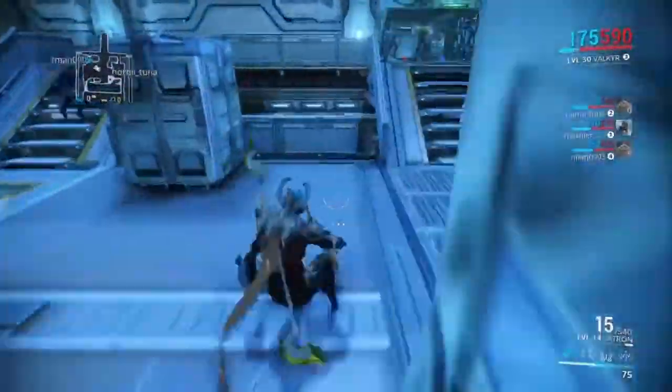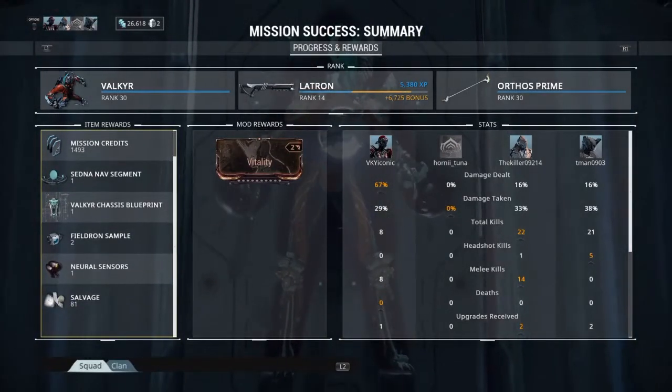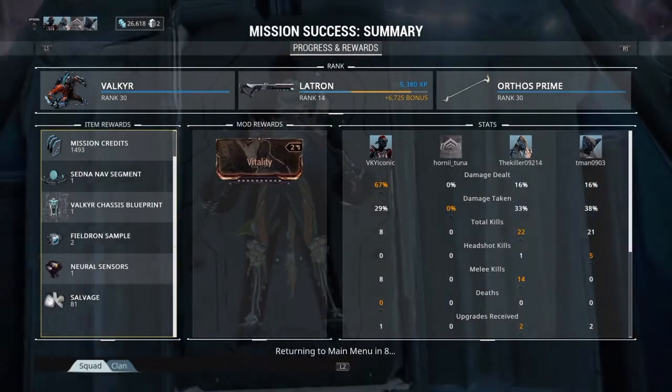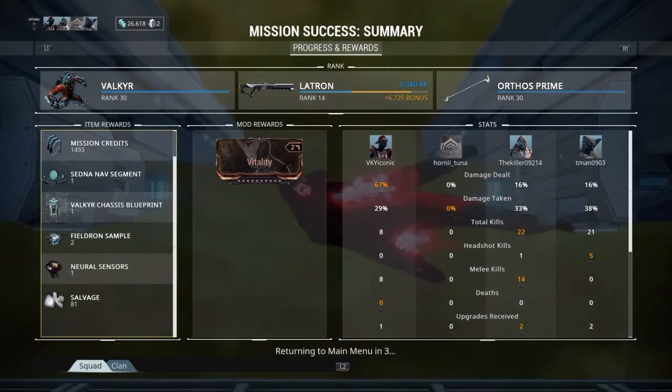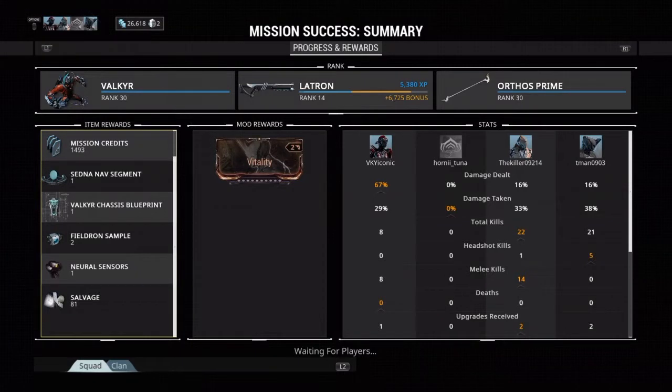Just go to the extraction point and your mission should be completed. There's going to be a 100% drop and you'll get at least one of Valkyr's parts — as you can see, I got the Chassis. Just rinse and repeat this mission, keep killing Alad V, until you get all her pieces: the Helmet, the Chassis, and the Systems. You also need an Orokin Cell to build it.